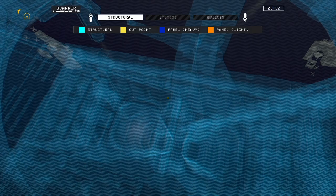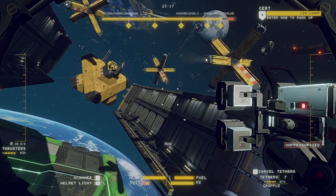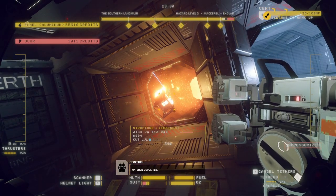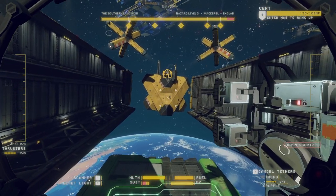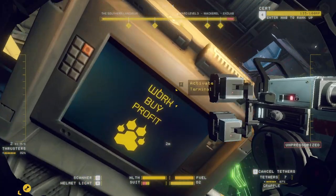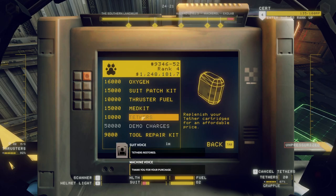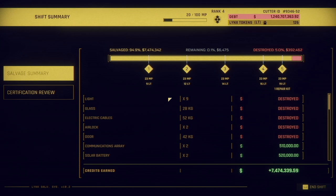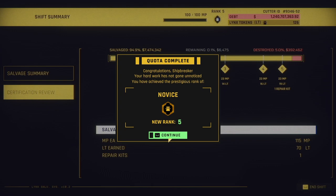Even though we made a pretty big mistake there with wrecking the airlock, we still managed to come out ahead. Is there anything here that we missed? That's one of those float pieces that I can't do anything with yet. Burn, baby, burn. Material deposited. All right, that's it — that's the ship, we're done. While I'm outside, I'll go ahead and refill my tethers. Let's see how we did. I destroyed some lights, glass, electrical cables from ripping them with the saw, and the airlock. But everything else we picked up, and that's going to net us $7.4 million. New certification level achieved — we are now novice rank five, which means we're going to get some new abilities.